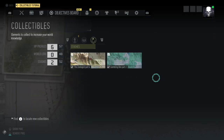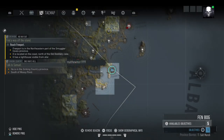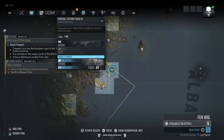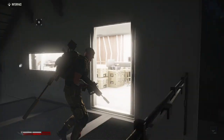On to the next one. This is the second collectable in Fenn Bog. It's located at Control Station Tiger O2, on the edge of the district, and it's basically on the third floor.